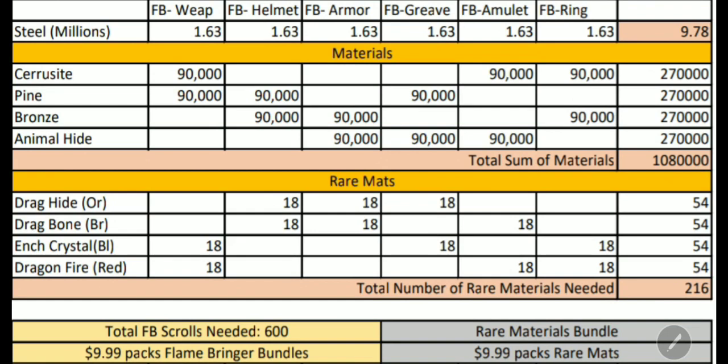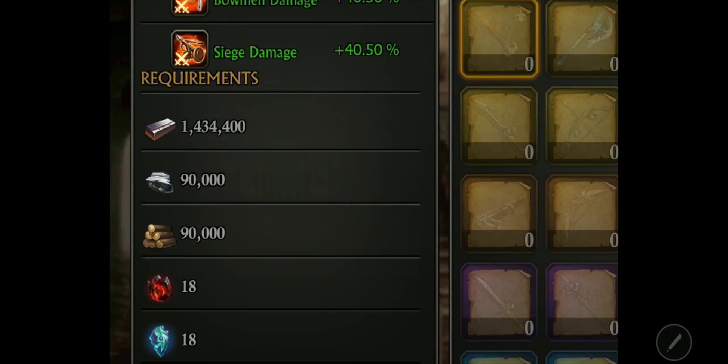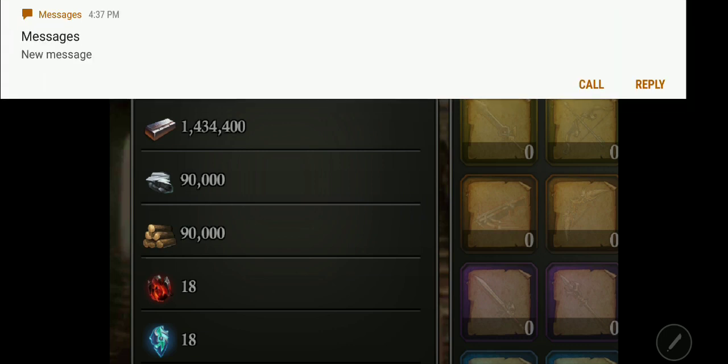So with that in mind, keep in mind this number: 216 rare mats, and about 180,000 of each rare basic mat per piece of equipment. There are always two types — 90,000 and 90,000 — so 180,000 basic mats total, and 36 rare mats for each equipment. To forge the Flamebringer sword, for example, you need 1.4 million steel, 90K serosite, and 90K pine — so 180K basic mats.